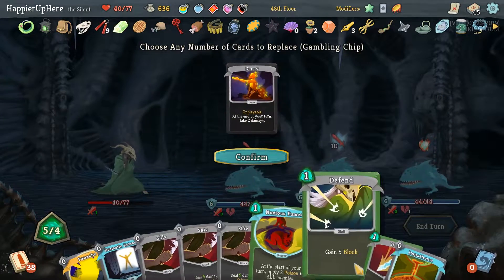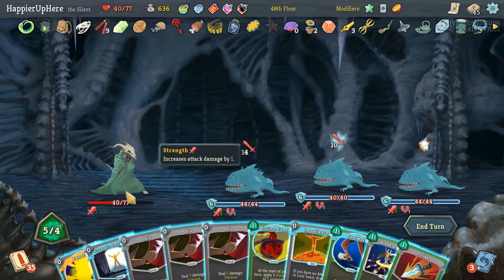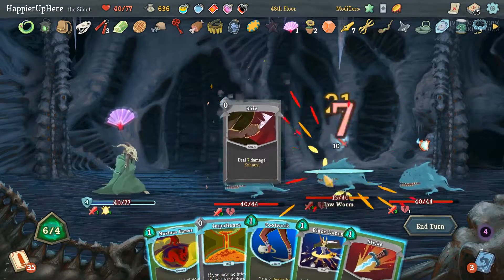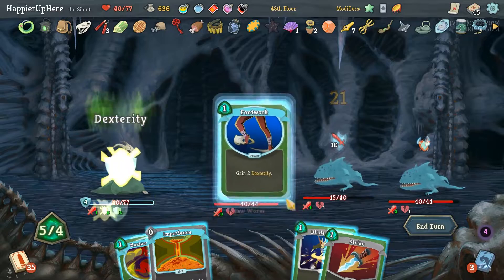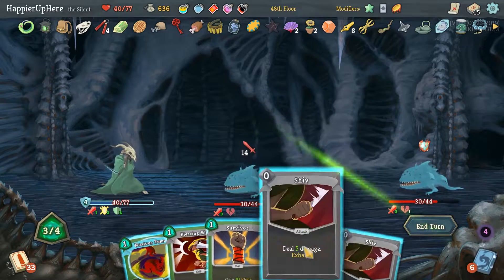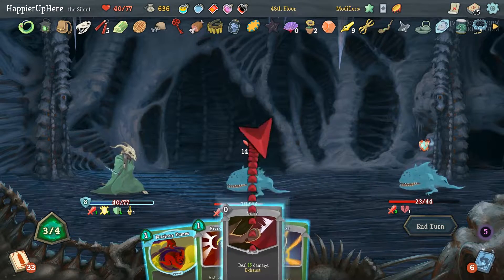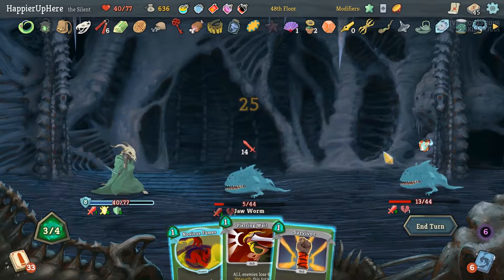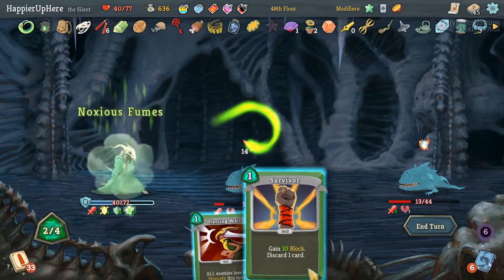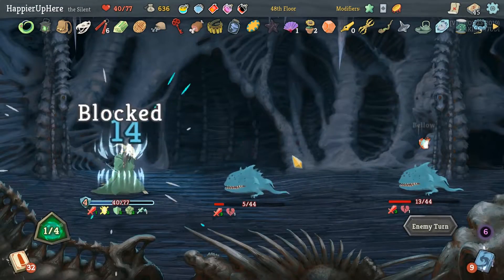Get rid of Decay, basic Strike and Defend — keep the rest. Panache, Dramatic Entrance — target the weaker one. Footwork, Strike, Patience gives two more Shivs. I shouldn't have targeted the double-damage enemy — but might as well. I should have targeted someone else because Panache was going to do damage to the midliner too. Noxious Fumes, Survivor, see what we draw — Doubt. Normality is not coming up anytime soon, that's good.